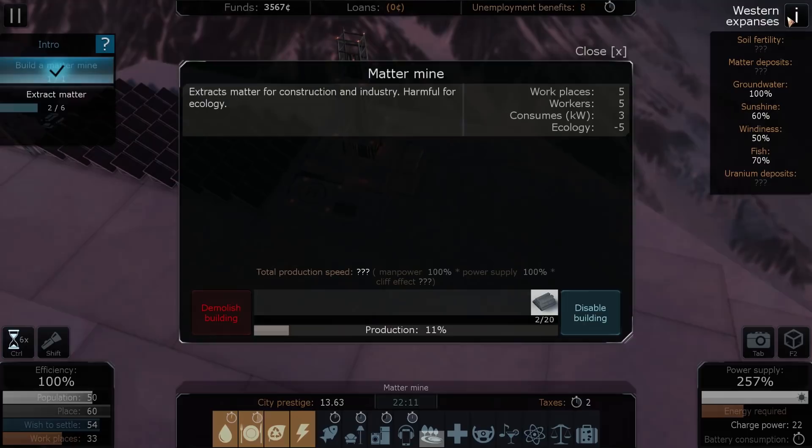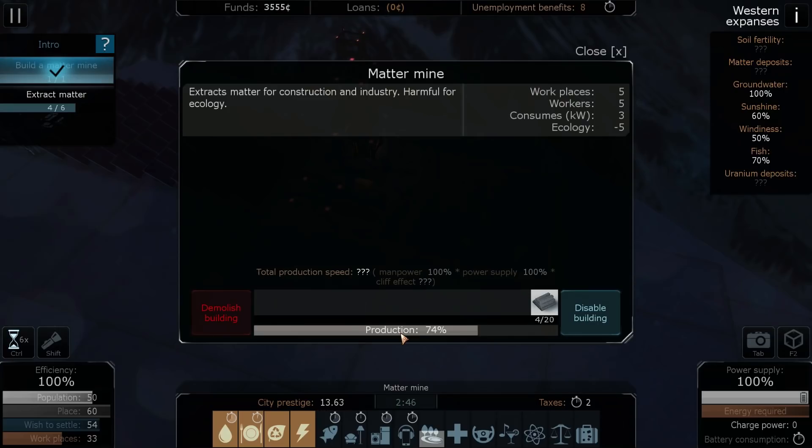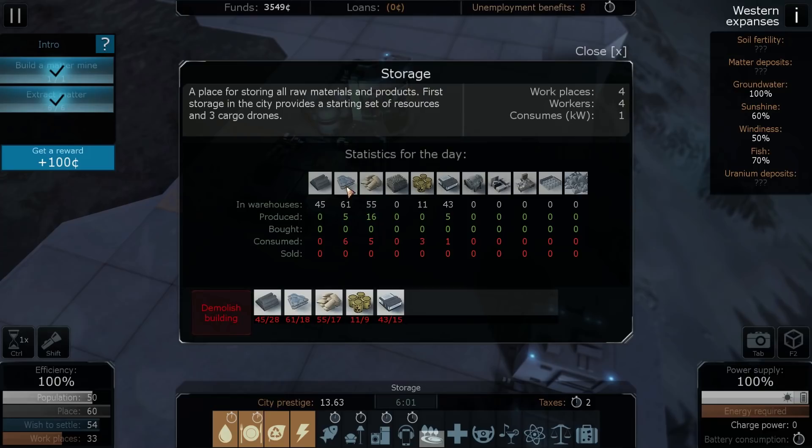Matter extraction is clocking up quickly to six. Splendid — now we're generating our own matter. We've got water, food, batteries, so we've got power. Uranium we don't have — I imagine that's not going to be a popular thing to build. Fish we don't have either.